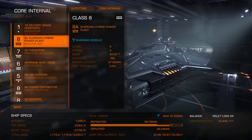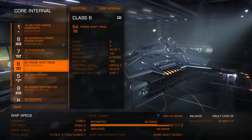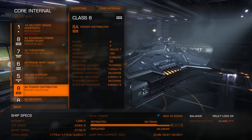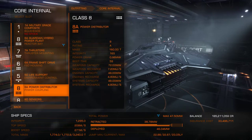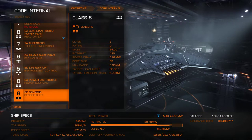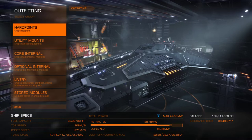We've got a Guardian power plant, eight grade A class of course. 7A thrusters, 6A FSD, 5D life support — because I haven't lost shields yet, so I don't need to pop off shields and have better life support, so I've got lighter. Power to see is an 8A, 8D sensors, and of course the standard fuel tank for the vessel.